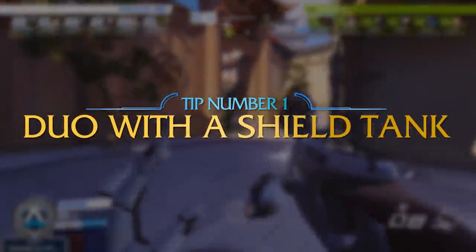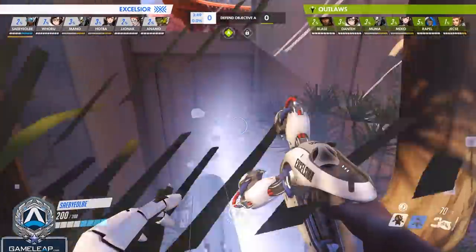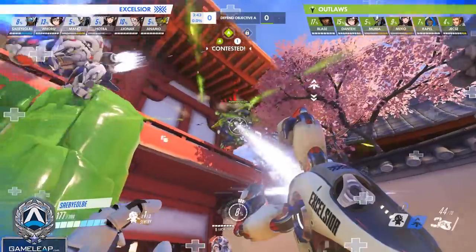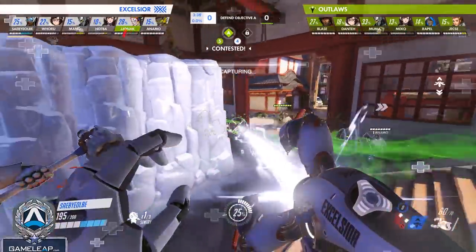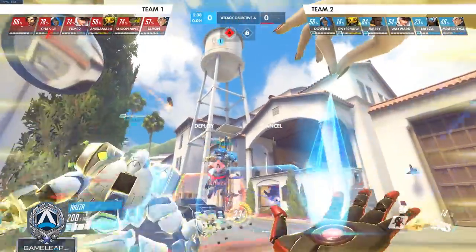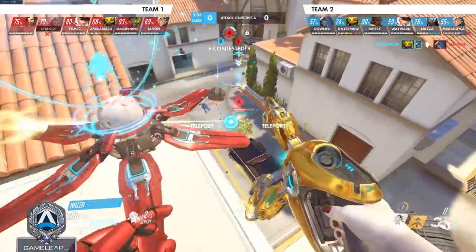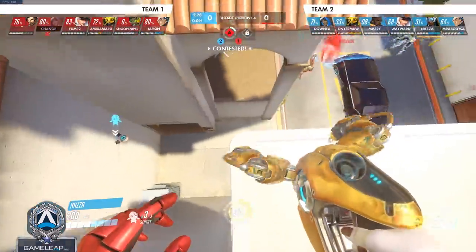The first tip for Symmetra is to find a duo that is a shield tank. Playing with someone that can not only set up your teleports but also play with you on the frontline as you build your charge is extremely important. The best suggestion would be a Reinhardt, but Sigma could work as well. Orisa is probably the worst option because she doesn't necessarily play into the frontline brawl that you want as Symmetra. Having comms and synergy to set up plays like holding a Reinhardt shield while you teleport the whole team to point is incredibly important.